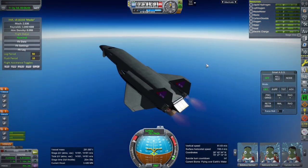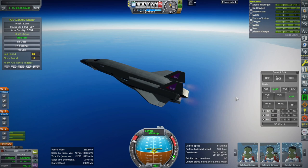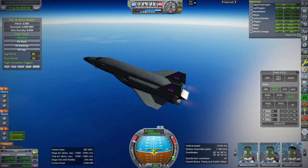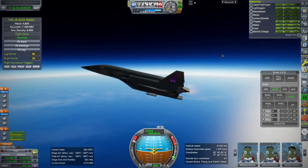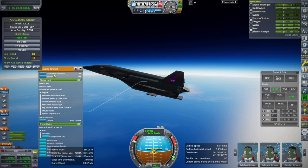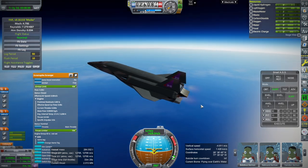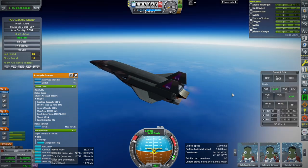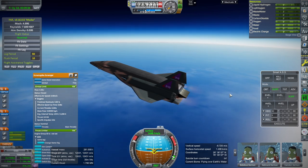Fuel consumption in ramjet mode is like four times that of regular mode. 26 kilometers seems good for ramjet. Mach 4, 1,400 meters per second. I'll highlight the scramjet right now. Let's see if we can get to 1,500. The scramjet guzzles even worse than the ramjet. Getting close to Mach 5 with the reduced load. Mach 5, 1,500 meters per second.